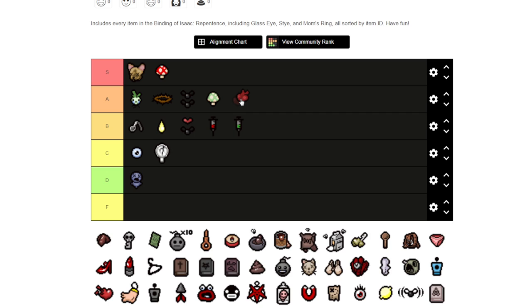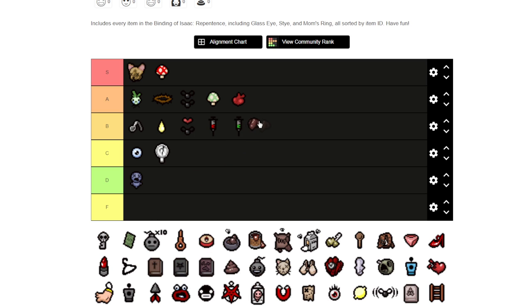I'm going to say A range for Isaac's Heart because you pick that up and it heals all your red hearts for red heart characters. Then also Liver — I'm putting that in A range as well because it gives you two or three red hearts, which is very good. It gives you some health, though it's not really useful for characters like the Lost, the Keeper, and so on.